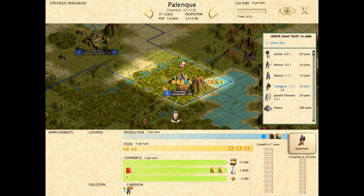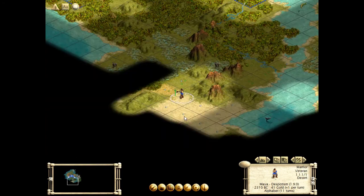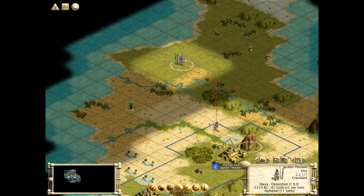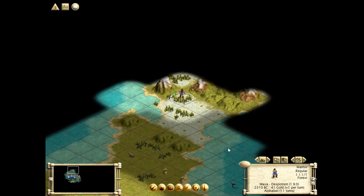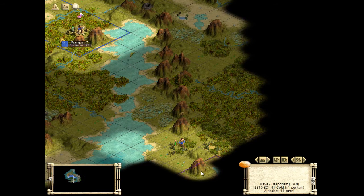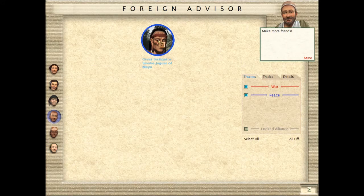The spearman costs 20 turns, but that's probably what we want — we want something stronger defensively. And we found a civilization. Who did we find to kill? First civilization we meet, they're going to die. Purple — I think that's the Iroquois. No... I haven't technically met them yet. If it's the Mongols, I'm going to be rather... I don't recall the colors.